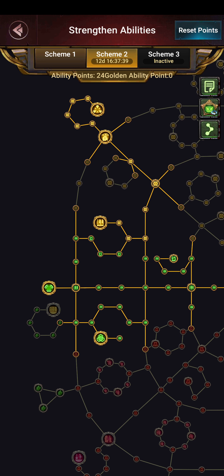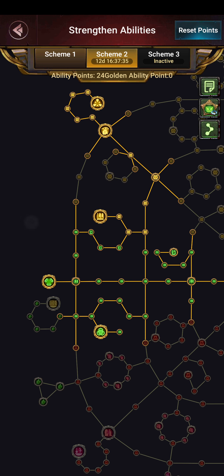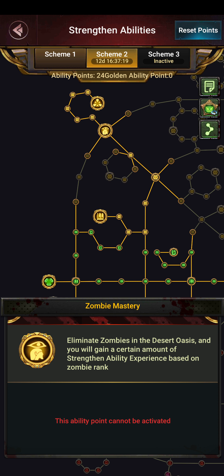These smaller nodes like gathering speed are important. You get extra strength and ability experience especially when you gather at level 11 and 12 mines. Or when killing zombies you still get the experience. It depends — tomorrow I will try and do one more scheme, the third one, which will be my battle scheme.